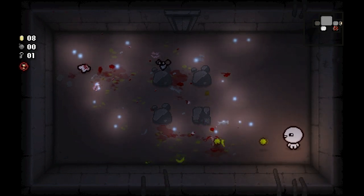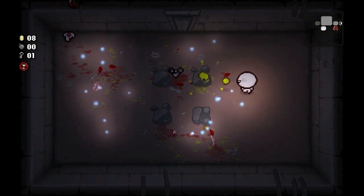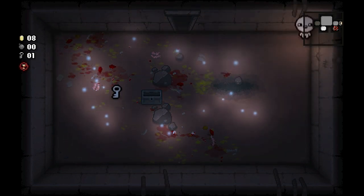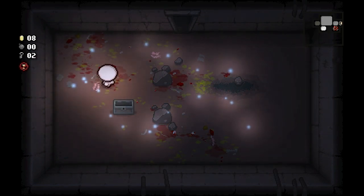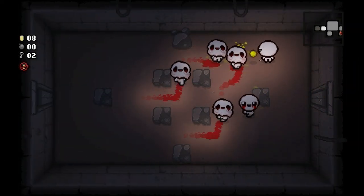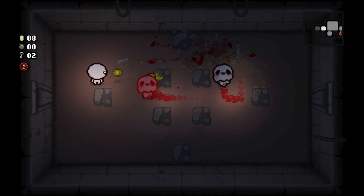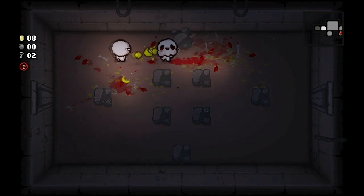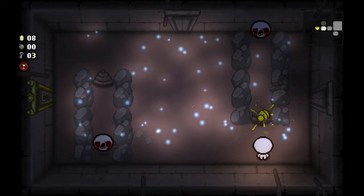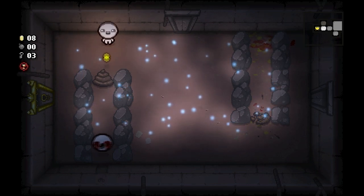Okay these guys aren't super difficult - pretty straightforward. That fly right there shoots bullets or tears at us. What's in the chest? Whoa, troll bomb - get out of here! Those things are so trolly. I've gotta watch out that I don't get trapped. Let's get this guy down. These guys don't move too fast but they take a lot of bullets to kill. We can move faster than the bullets - that's not too difficult.